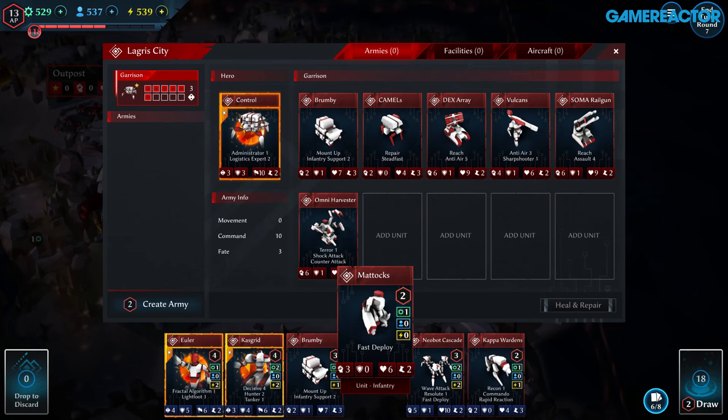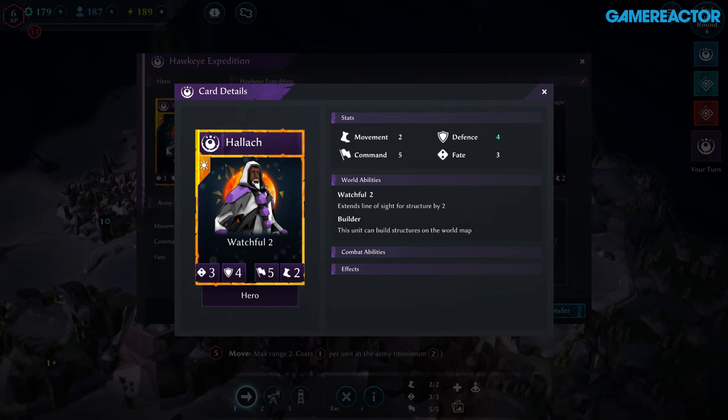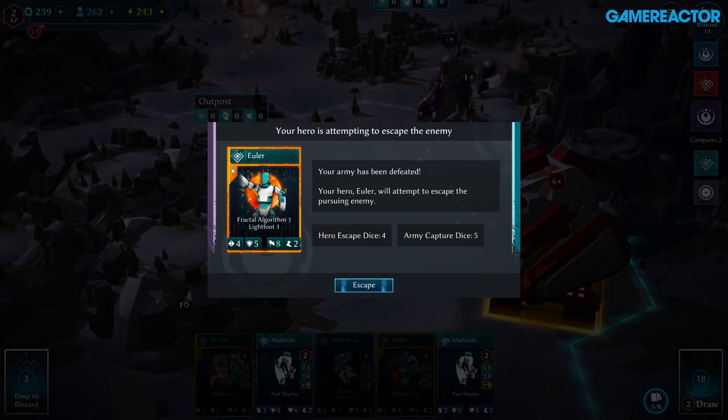It's also got a card deck building element to it. You have a set of cards that you go into each strategic encounter with. You know roughly what's going to be in that deck because you've been setting it up, but you don't know what order it's going to come out in. Therefore, you've got to think a little bit on the spot. That kind of card functionality is creeping into all sorts of different genres — it's a really interesting spin that opens up new gameplay possibilities.